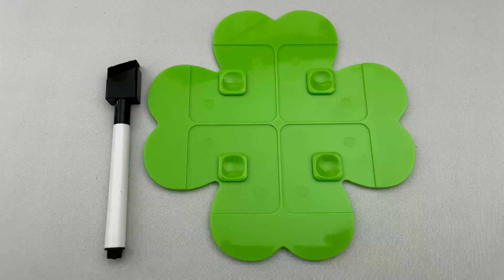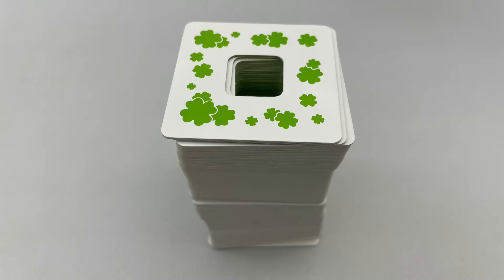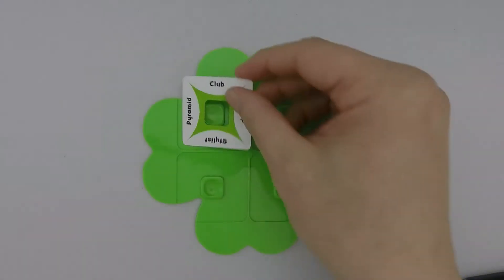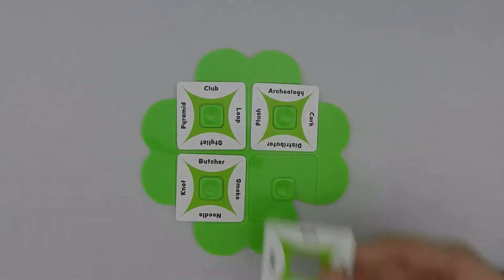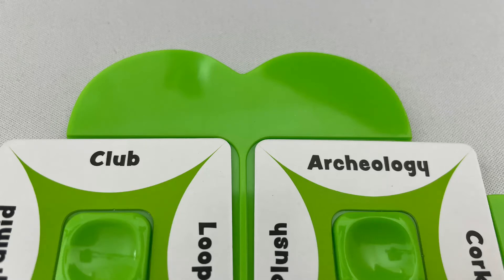On to setup. Each player gets a clover board and a marker. Shuffle the cards and place them into a face down deck. Each player will draw four, then secretly and randomly place them on the four spaces on their board. This creates four pairs of words around the board next to each leaf of the clover.